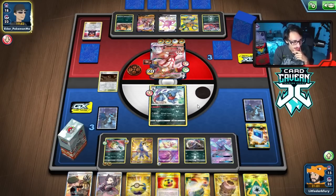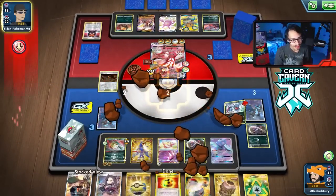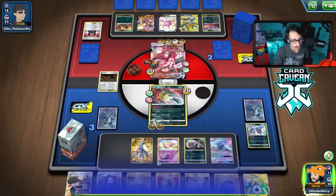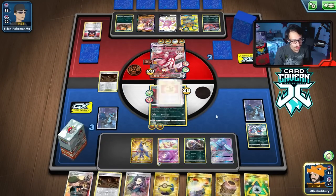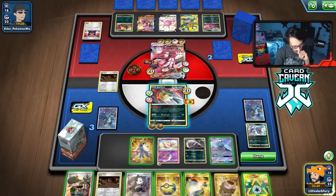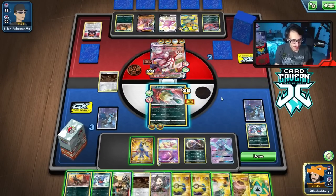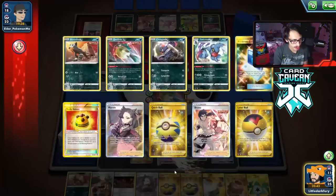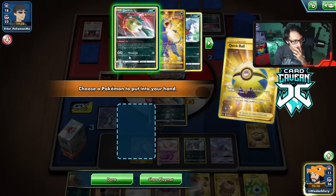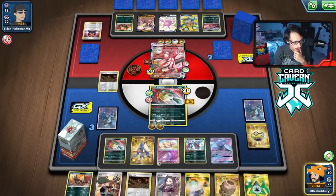That does give me an extra turn — that was kind of confusing. I'm going to use Dangerous Tribute, try to get another Toxicroak. I think we can go Quillfish too. Get rid of this Quick Ball. Yeah that was weird — why would they do that? Well I'll take it. A win is a win potentially.